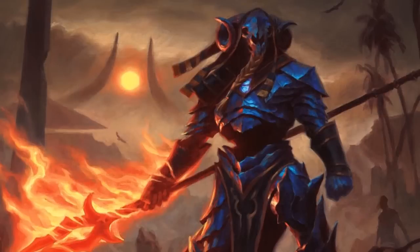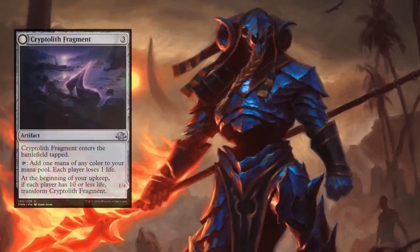Next up is an example of mana ramp that fits perfectly: Cryptolith Fragment. The floor on this isn't that low - we'd play a three-mana rock easily. It comes in tapped, but that's fine. When you tap it for mana, each player loses one life. That's the kind of damage we want with Naheb. Everyone takes damage, and your second main phase you get three or four mana depending on how many players you're against. It has a low floor but a high ceiling with Naheb out.